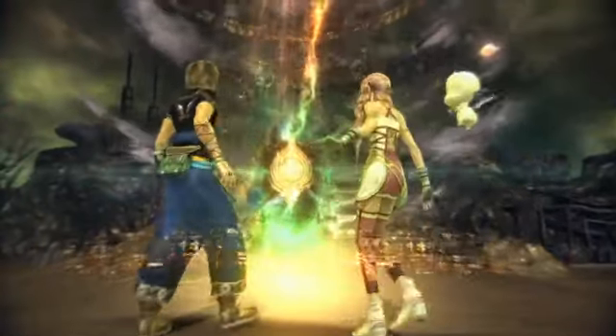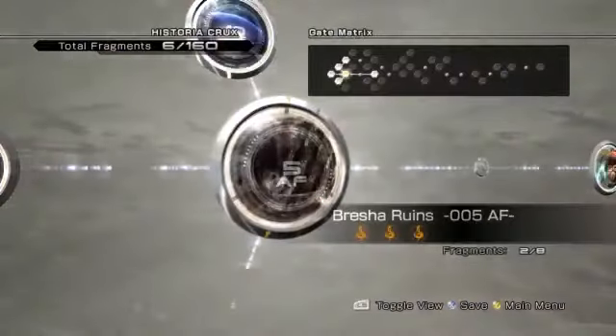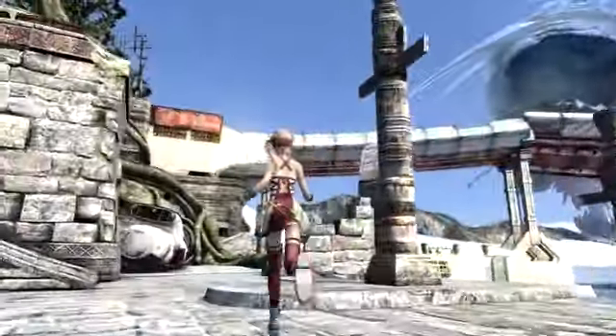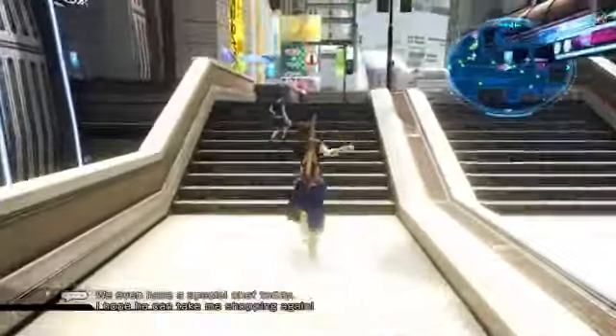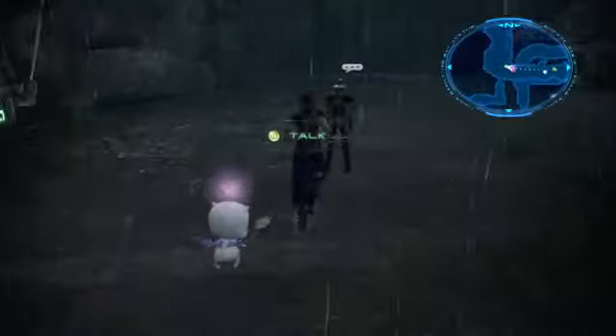In the game, players will travel between worlds and forward and backward through time via the Historia Crux. These worlds provide sprawling maps for players to explore, as well as towns that are filled with non-playable characters who supply information and side quests.